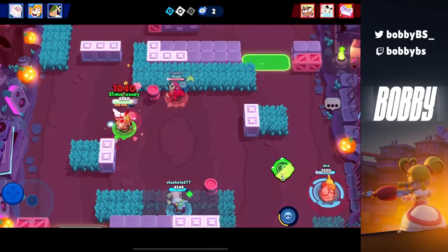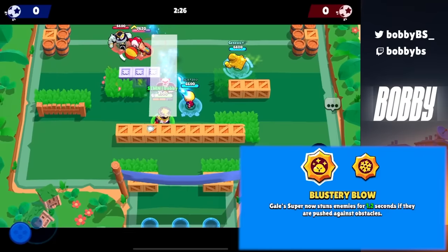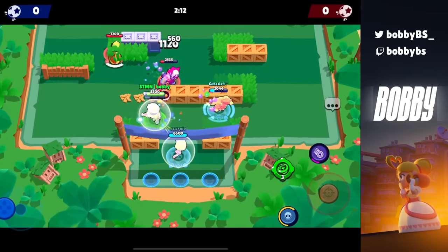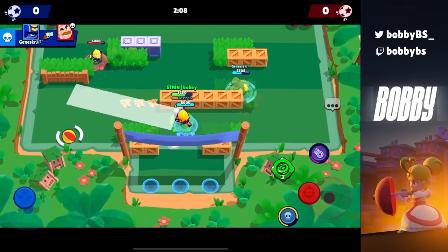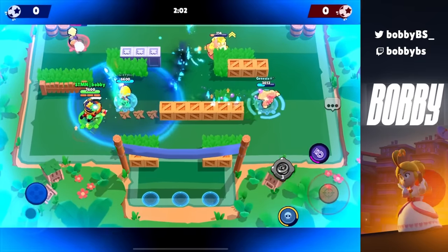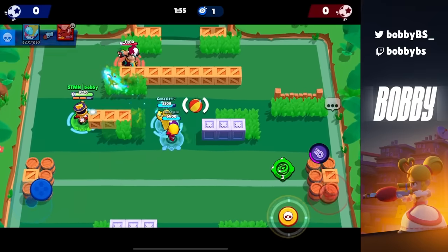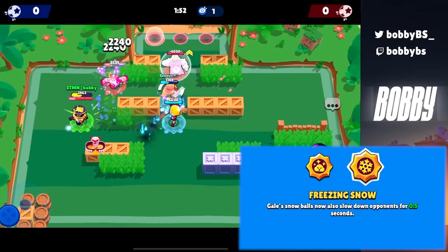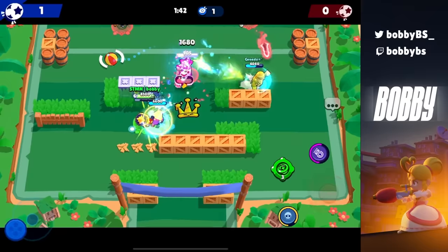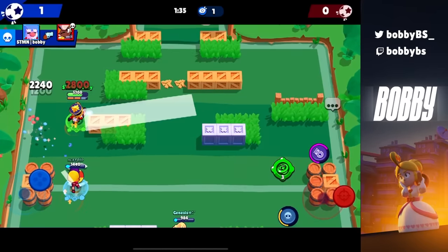Now we're in the top 5 — must-haves for your brawlers. Coming in at number 5, we have both of Gale's star powers, but specifically Blustery Blow, or stun Gale. You stun your opponent against a wall and they can't move, heal, or do anything. This is really good on maps with walls, and with the hypercharge you can cycle two hypercharges for a team wipe every time. There's also Freezing Snow, or slow Gale, which slows opponents for 0.5 seconds each hit. On open maps use slow Gale; with lots of walls use stun Gale — but Blustery Blow is way better overall.